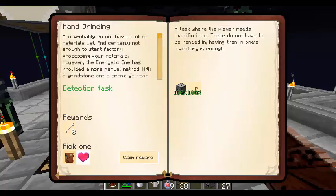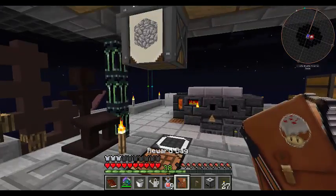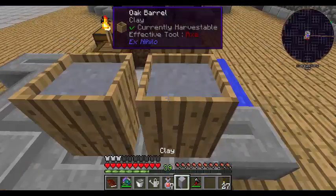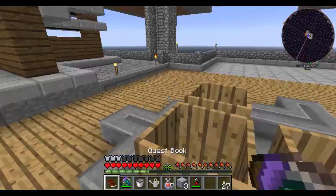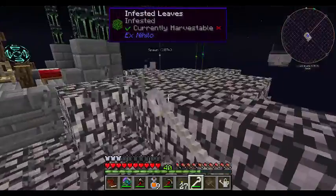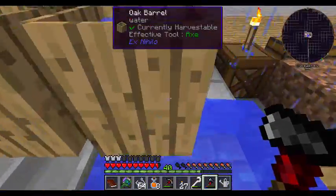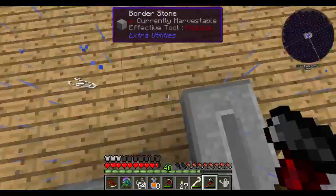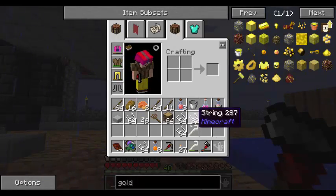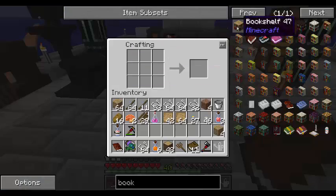It's like a reward bag. I'm picking the bags over the hearts. And I got shelves. I hear a zombie — I gotta kill him, part of the quest. That took long enough. How are we doing on string? I have four and a half stacks. Hopefully that's plenty.